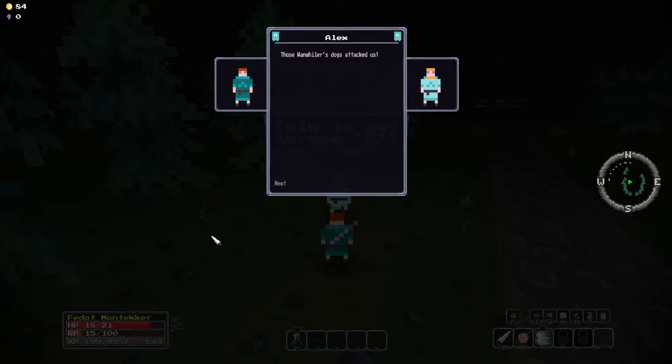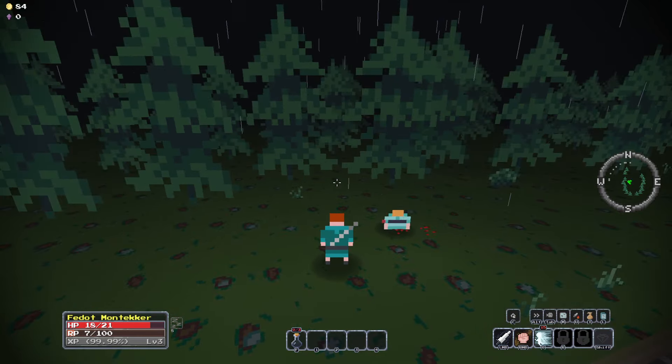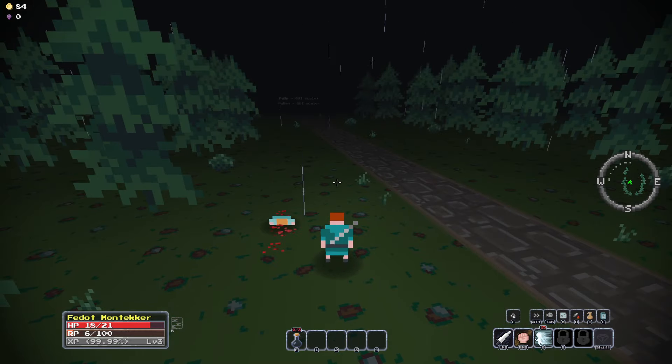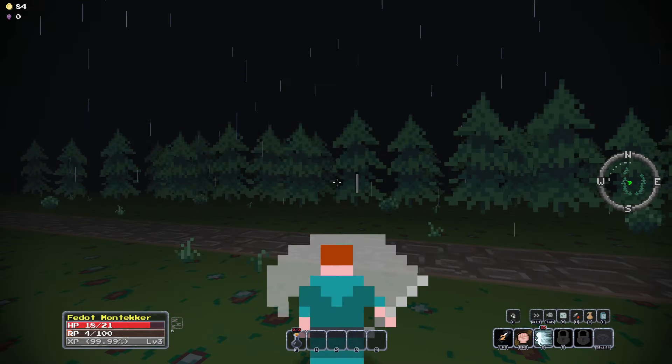This is Alex. 'Those warm healer's dogs attacked us. They don't want us to go near the Tower. You are the best of our fighters. Teach those fools.' And then he dies — why are you bleeding? So he just called dogs fools? And apparently I'm the best fighter. Okay.